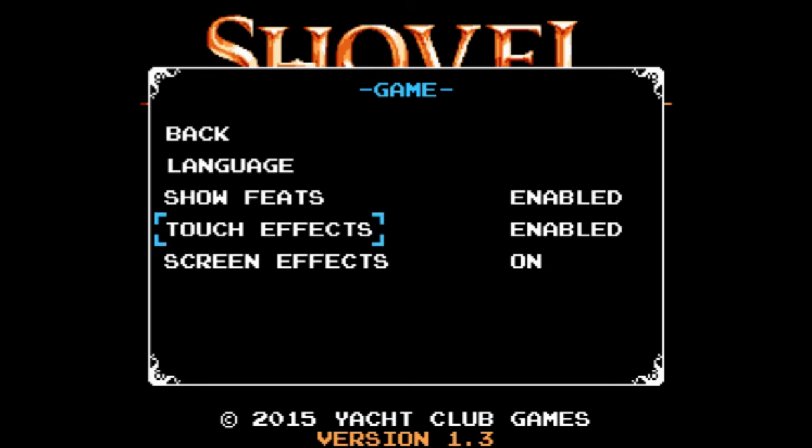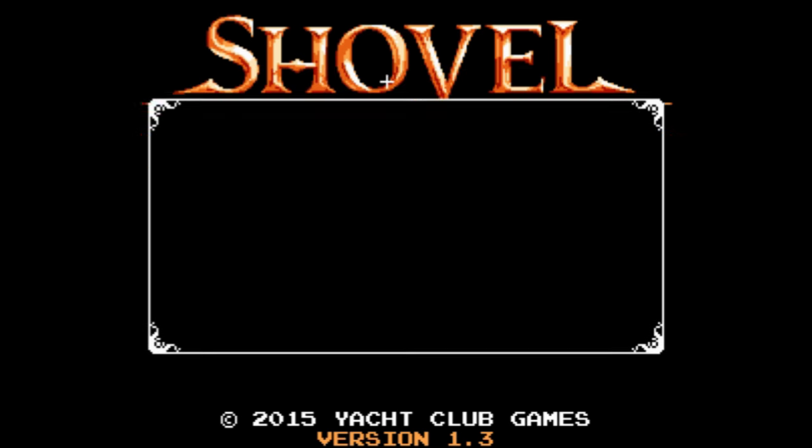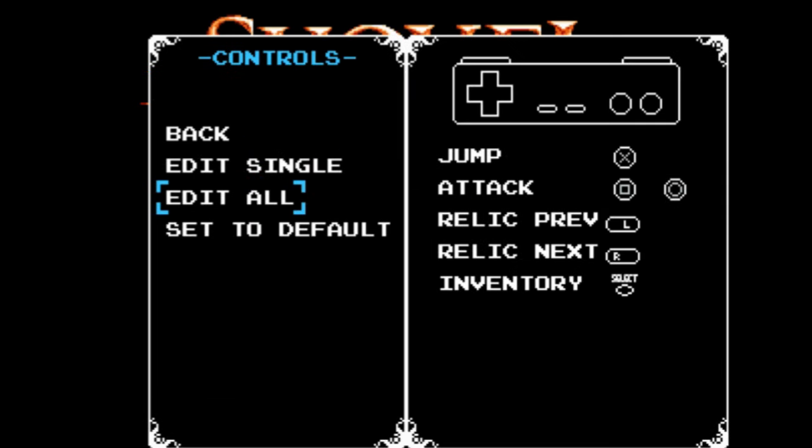You've got your basic set of options here. There's actually touch effects here, and I have no idea what this does. I've played through about half the game at this point, and I have no idea what touching the screen actually does — I believe it lets you navigate around in the inventory. Also you've got your controls here, which are thankfully fully rebindable.